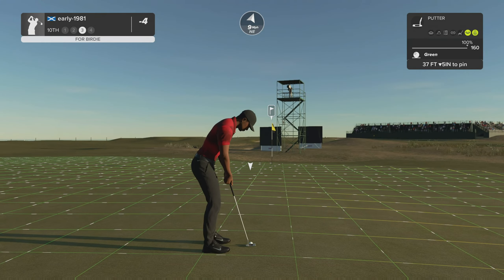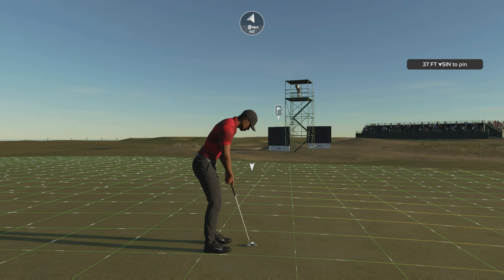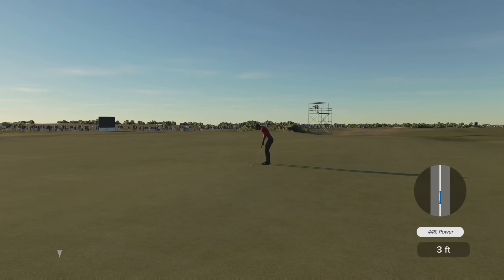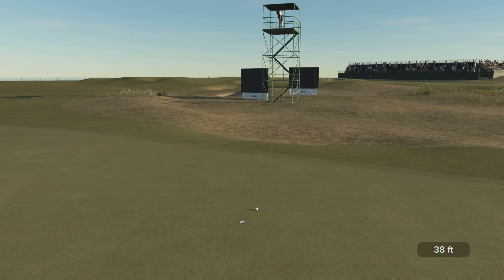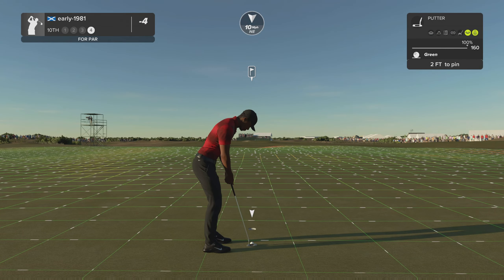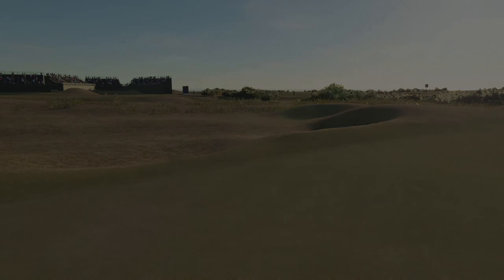Should have been a five or six foot putt for birdie — it's now 37 feet downhill, turning from left to right. Make sure it gets there — I've definitely got the weight, this is on a good line, it should turn back. Oh my goodness, that looked as if it was centre cup — I cannot believe that. That just really sums up this round so far, no luck whatsoever.